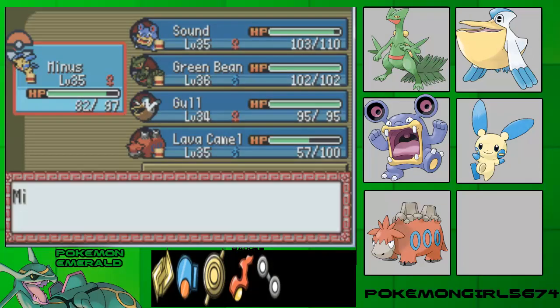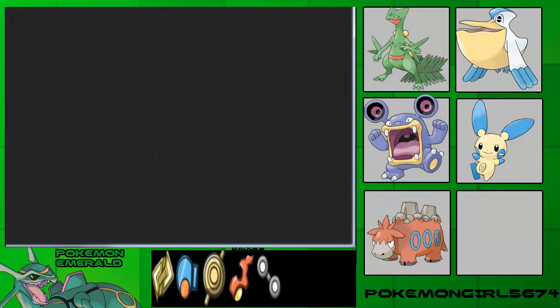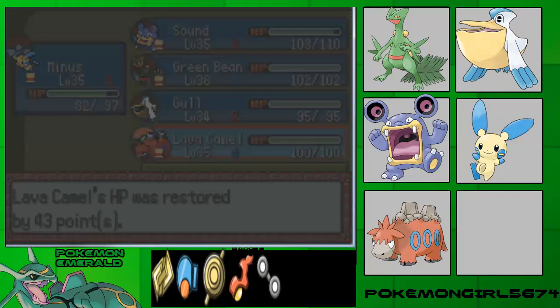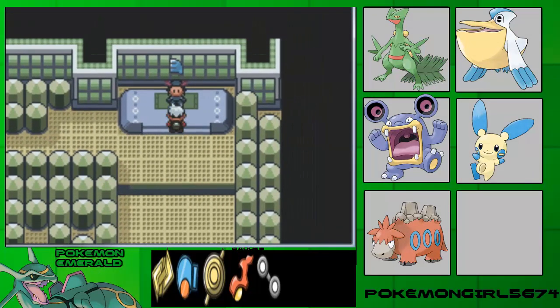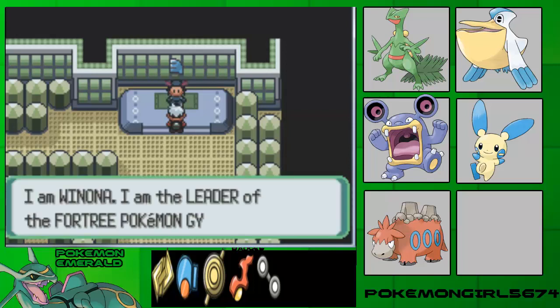Another Pokemon that can take on Altaria — if you have a grass or rock type, that one isn't spoiled. One of those Wynaut's. Ace Pokemon, come on. Whenever you're ready, and whenever I stop having a cold, let's take on Winona. I am Winona, I am the leader of the Fortree Pokemon Gym. Is that how you pronounce your name? I don't know — I've been pronouncing it that way ever since I first started playing this game.